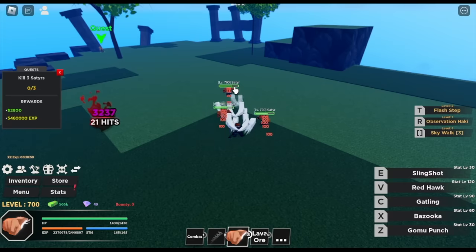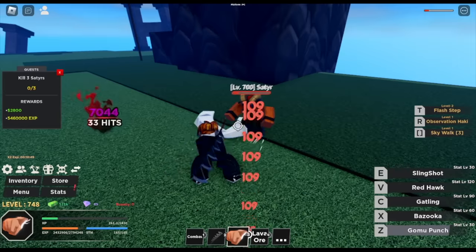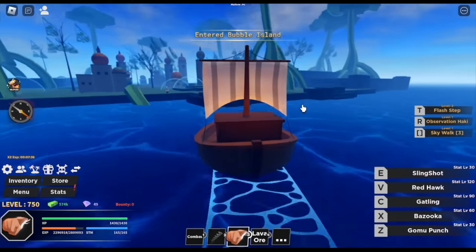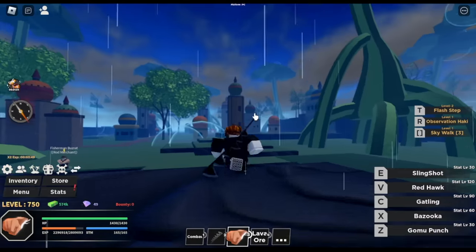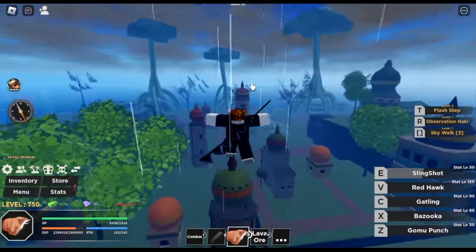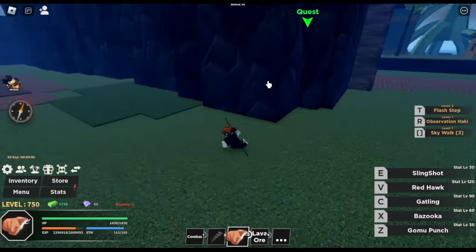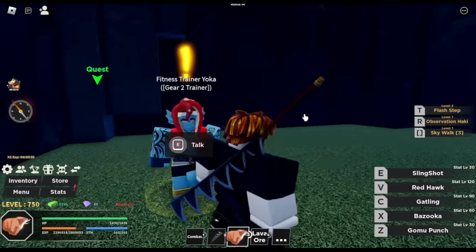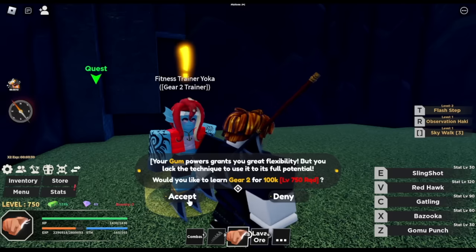Next up is the Three Islands. We've reached level 700 and bought Flash Step level 2. Target is Satir. We're going to reach level 750 here and unlock Gear 2 and Gear 4 finally. Head to Bubble Island and look for the fitness trainer NPC. Turn right, there's an entrance — you'll find the Gear 2 trainer. Requirements: level 750 and 100,000 Bellies. Once unlocked, you'll have increased damage and speed. Per hit it has 109 damage; in Gear 2, damage increases to 120.